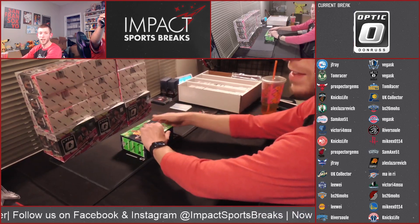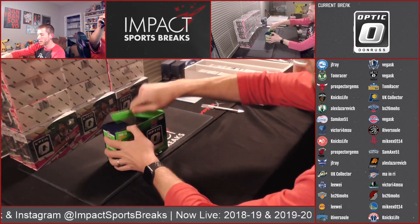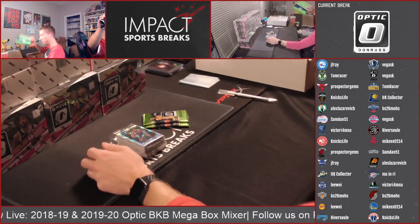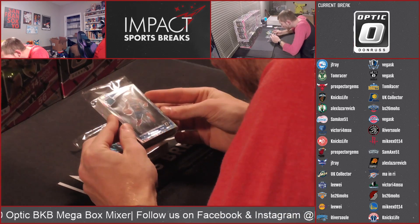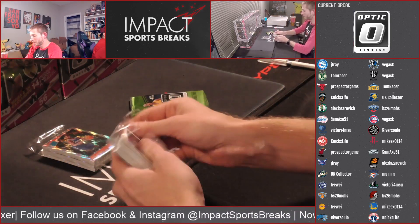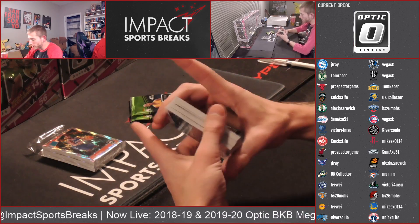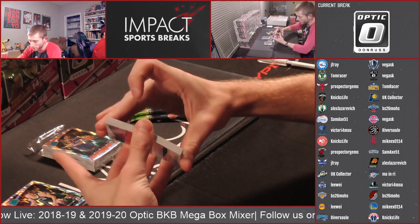Alright, here we go guys. Fingers crossed that the set of rookie shocks are well-centered. First look at centering — they look pretty good, might be a little bit off. No print lines on the first one but they're a little bit off-center, top to bottom and left to right. We'll see if that continues. We got the full set here, so give me a second. Some of these cards are actually sticking together — need to unstick them a little bit.